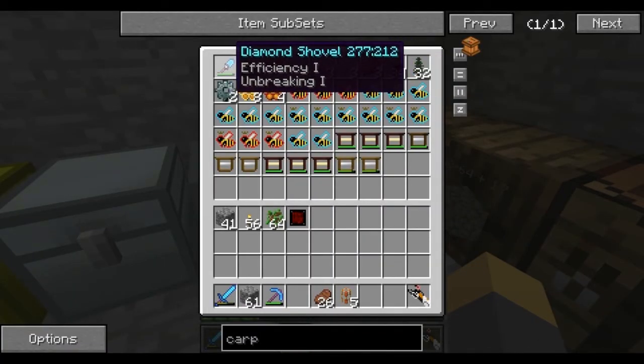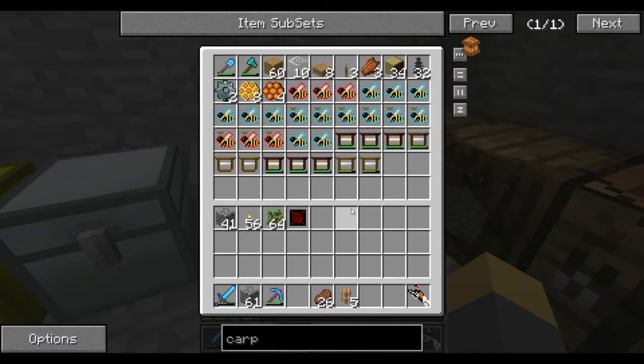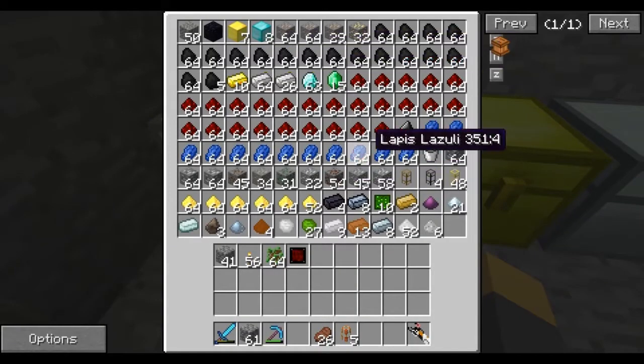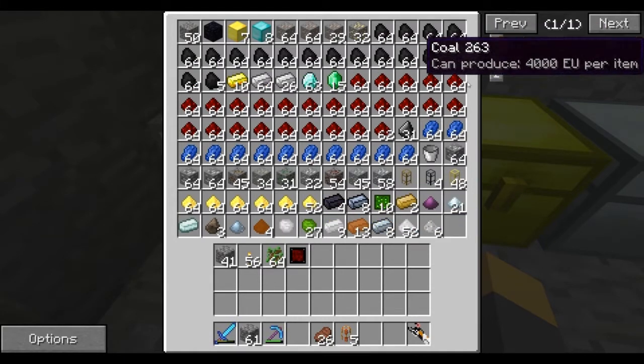I enchanted like a level 5 into this diamond shovel. I think I'm gonna do bees either in this episode or next, because I want some cool stuff. So what are we gonna do? We need to make some stuff, as always.